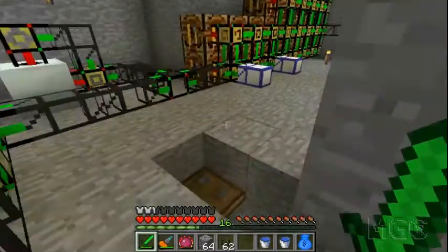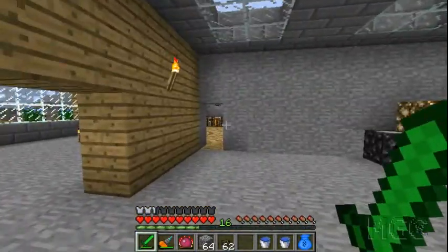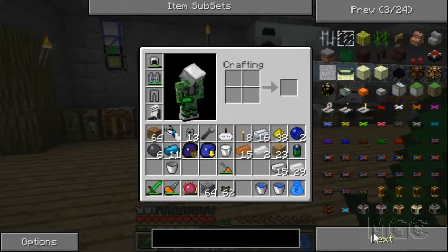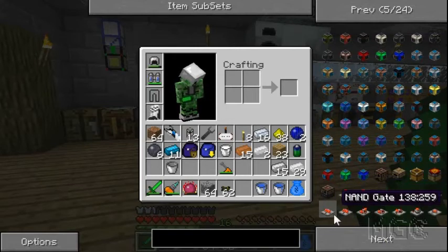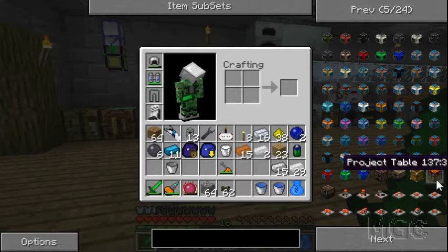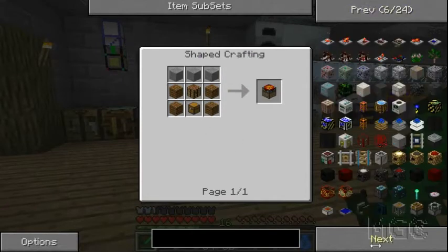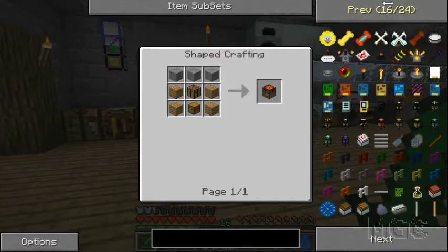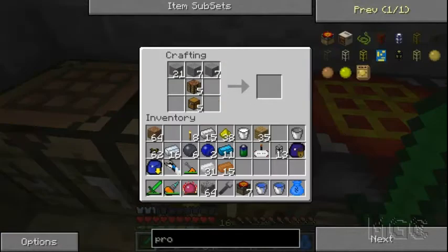I'll let that charge, and meanwhile I'm going to make myself a bunch of project tables. Why? Because I'm going to make a room dedicated to crafting RedPower components, and especially the logic gates. As you can see, there's a bunch of them here. I'm going to choose not all of them, some of them - the more main ones that I'll be using. Setting up a project table for each of those. I'll also be making project tables for the little pieces that you need as well.